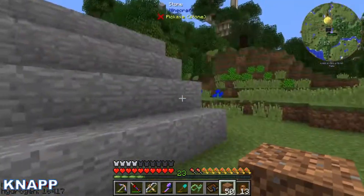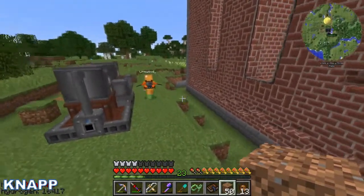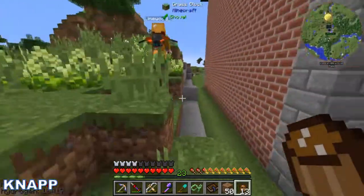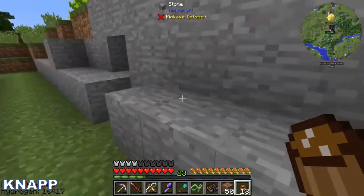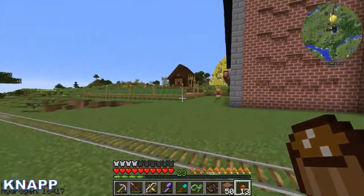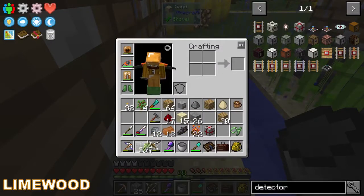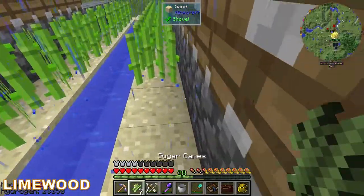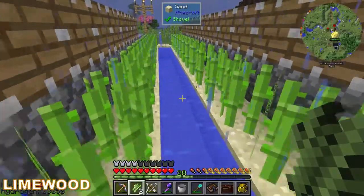Did you get a start on the sugar plant farm? Yeah, I just started to prepare the land. And what we need is a lot of pistons. I could try to create some more of these buildings we wanted. So, the refinery, and you want the crusher, right?